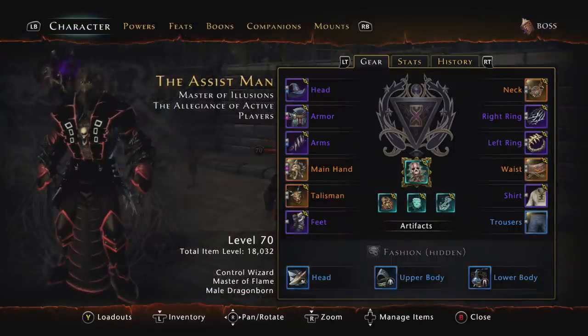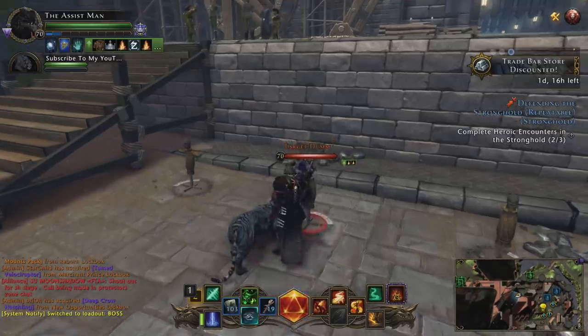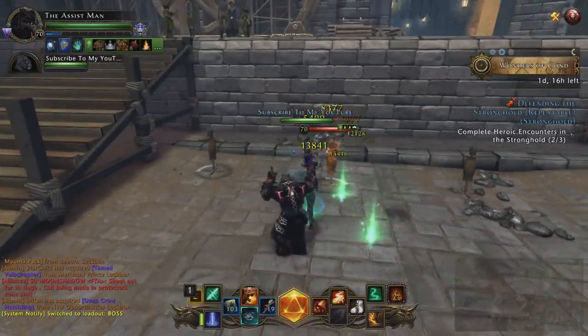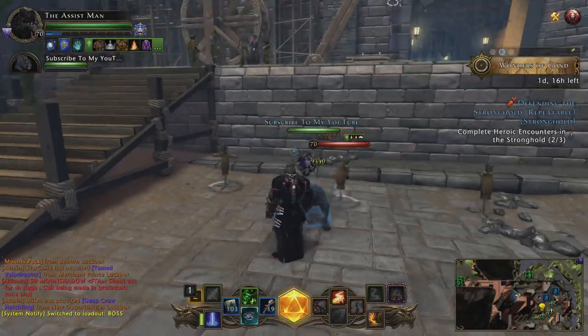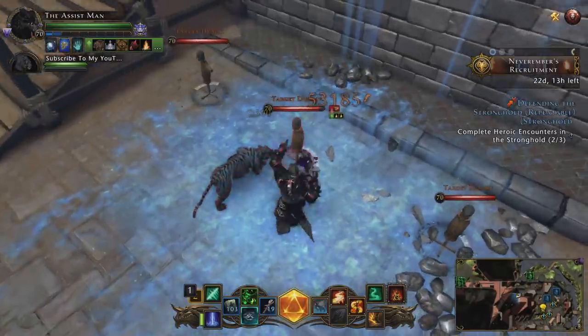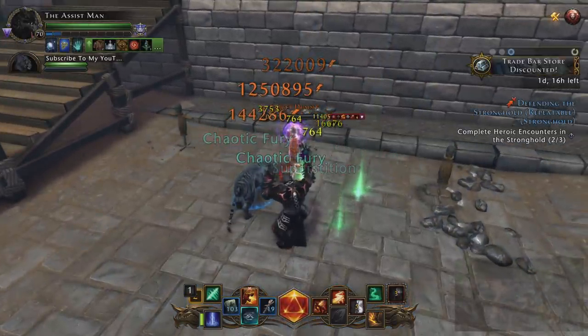For the AOE build, I use the Spell Storm Paragon path. For the boss single-target build, I go Master of Flame Paragon path. Inside the boss build, I use Ray of Enfeeblement, Icy Terrain, Fanning the Flame, and Disintegrate. To optimize, you want Ray of Enfeeblement on spell mastery RB and Disintegrate on another encounter button, then swap them when the boss gets low. But we melt things so fast that I just keep Disintegrate on RB. Icy Terrain applies chill stacks, Ray of Enfeeblement debuffs the boss, Fanning the Flame keeps up Smolder damage, and Disintegrate does most of your damage.